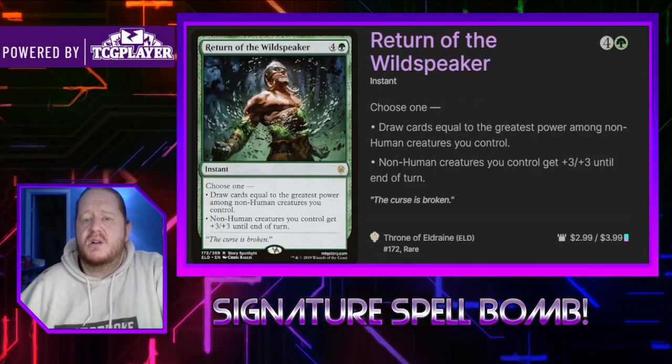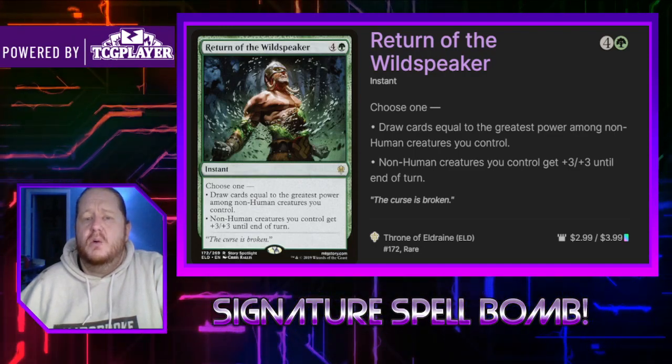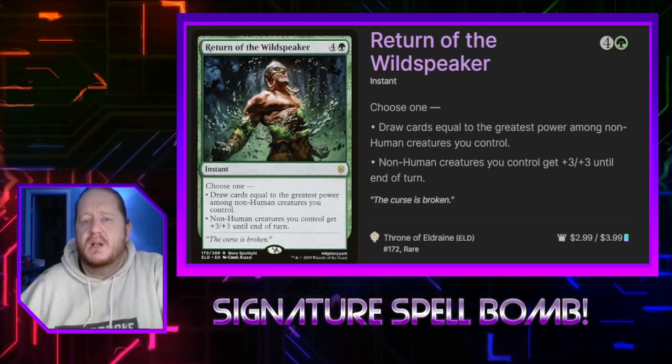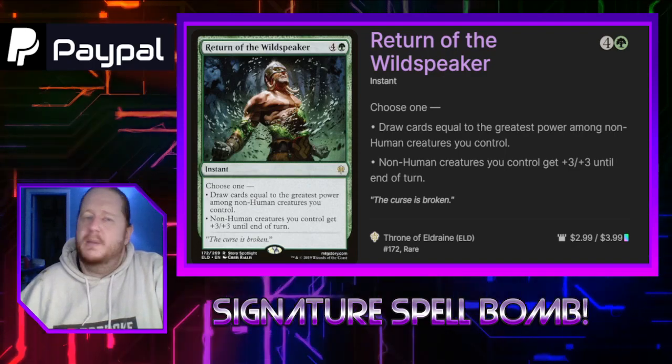Condemn lets us put target attacking creature on the bottom of its owner's library, and its controller gains life equal to its toughness. Return of the Wild Speaker will let us draw cards equal to the greatest power among non-human creatures we control, or non-human creatures we control get +3/+3 till end of turn. So depending on where we are in the game, this is either a massive draw spell or a mini Overrun.